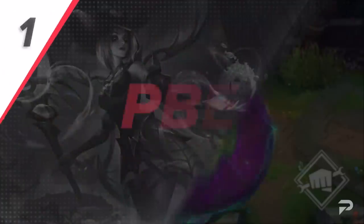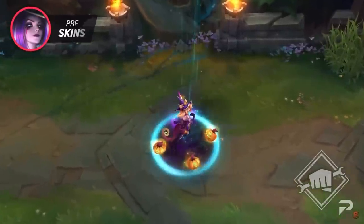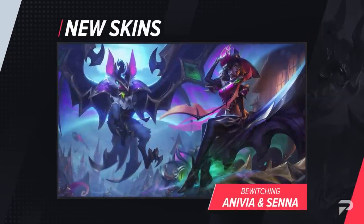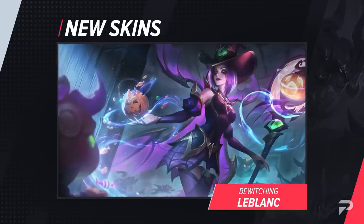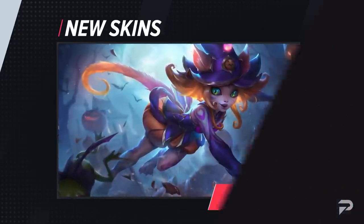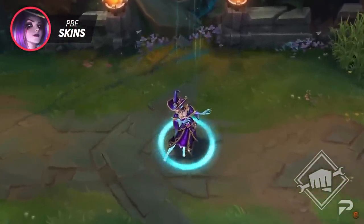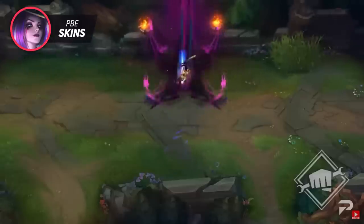Starting us off, we've got everyone's favorite section — the new skins. To get everyone into the Halloween spirit, Riot has released a series of Bewitching skins. Joining the new spooky roster we have Bewitching Anivia, Cassiopeia, LeBlanc, Niko, and Senna. Each of these skins features all-new models, textures, visual effects, sound effects, and a fantastic recall animation. You'll also be able to customize them with chromas, icons, and beautiful borders. You should be able to find them in your shop soon for 1350 RP.